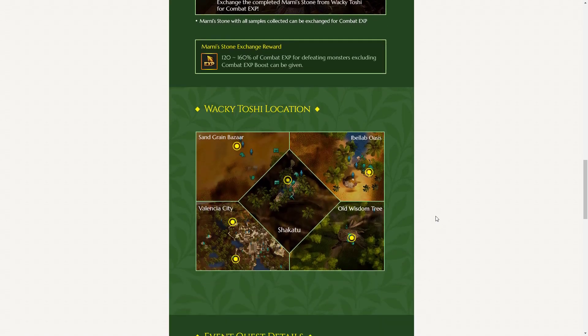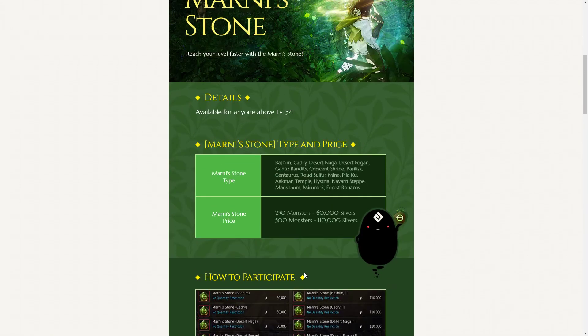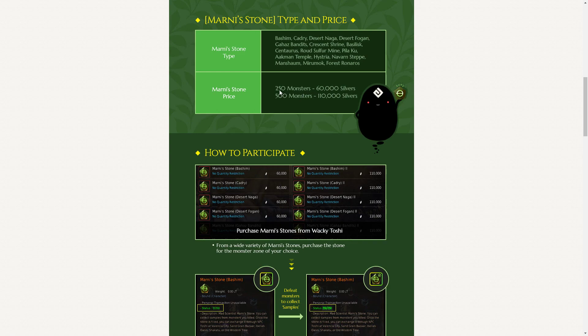To get Marnie's Stone, you simply accept the quest from the Black Spirit, you meet the mad scientist subject and fill up the samples required for experimental Marnie's Stone, and then you go meet Wacky Toshi to turn them in. They cost 60,000 silvers for the 250 monster stones, and 110,000 silver for the 500 monster stone.